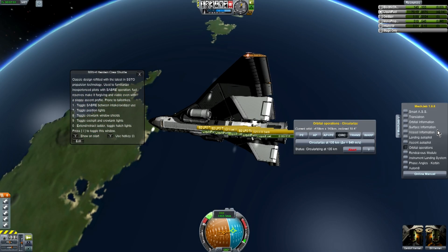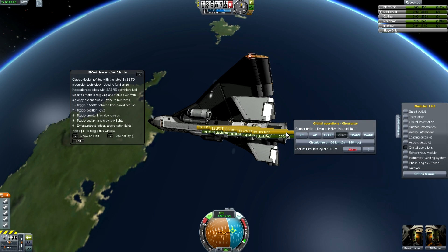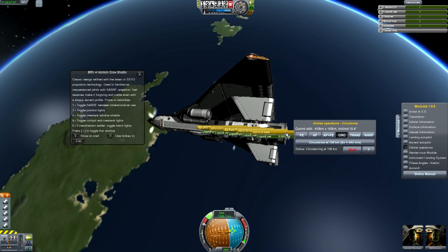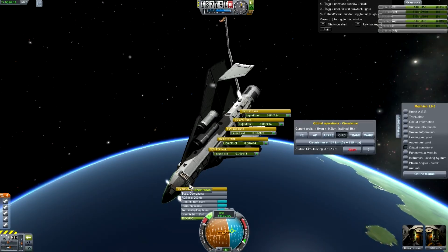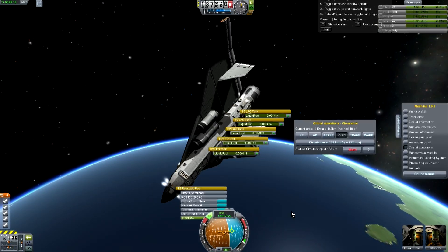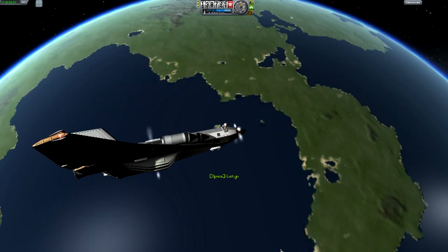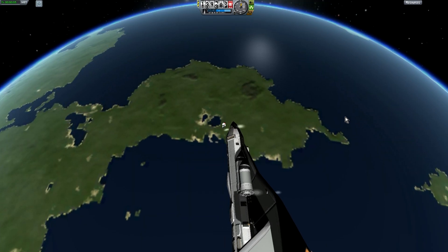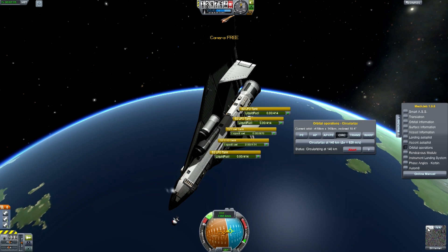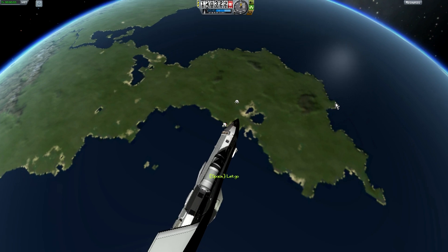I think I'm burning fuel with my RCS. Yeah, I'm out of gas — I'm out. Is there a parachute on this thing? Bail! Bail! You're screwed. Might wanna bail. Let go — bail.